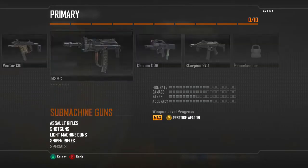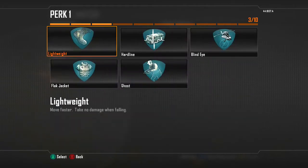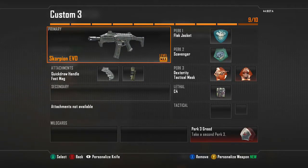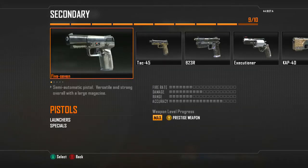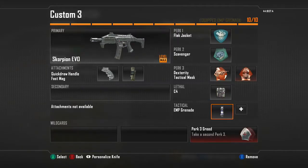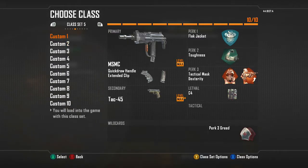I mainly stick to assault rifles and SMGs and don't use shotguns much. For the Scorpion EVO, I use Quick Draw Handle to aim down sight faster and Sleight of Hand for faster reloads — basically the same as Fast Mags. Keep Flak Jacket, and switch to Scavenger, Dexterity, and Tac Mask so you get unlimited C4s. This gun burns through ammo fast with a low clip capacity, so Scavenger is really helpful. Instead of a Tac 45, you can run an EMP grenade or Black Hat — great for objective players, and a Trophy System works well too.